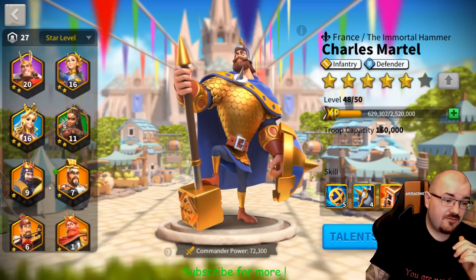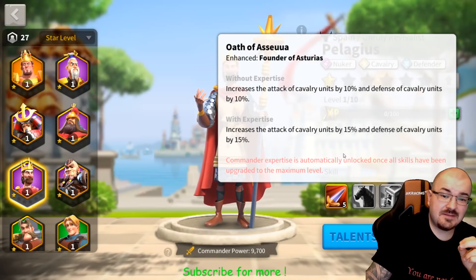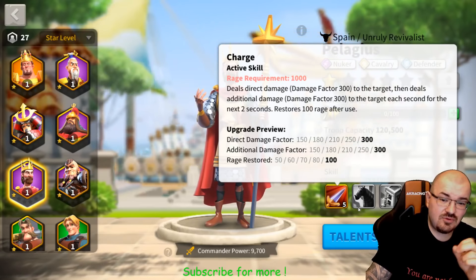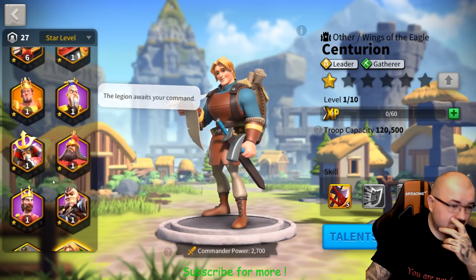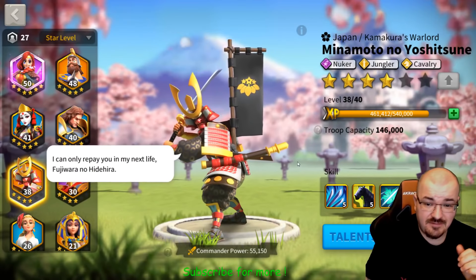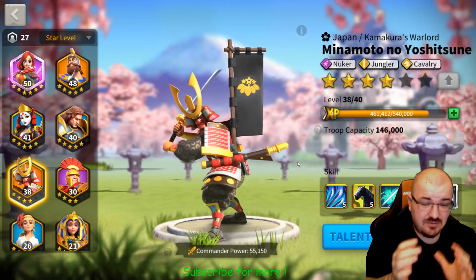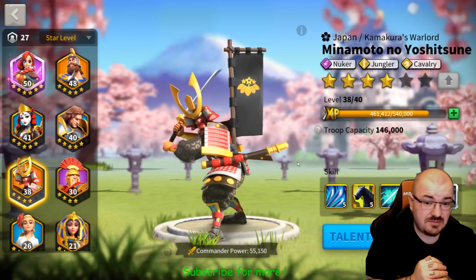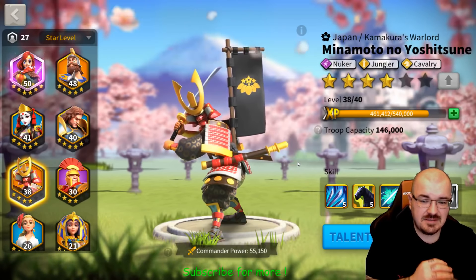Minamoto can also work for cavalry with Pelagius — Pelagius's expertise skill gives another 50 percent attack and defense on cavalry, which is pretty sick. Plus nuking and some healing make them a very nice pair for cavalry. Since Minamoto also has a damage bonus to barbarians, he makes a very good jungler. My overall advice: use him in either a nuking combination or a cavalry combination — that's where he excels the most. His first and second skills are the most important.